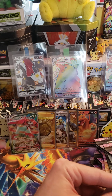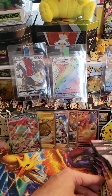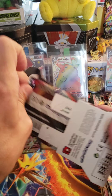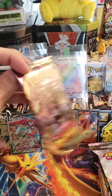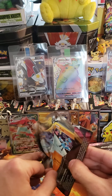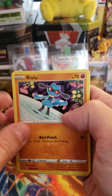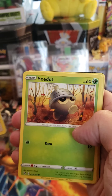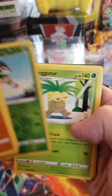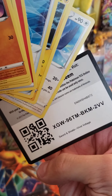Sleeve them up. We have got eight packs now of individual Vivid Voltage singles. Let's see how we do. First pack of the singles. Eevee. Seedot. Electrike. Clefairy. Reverse Go Goat. And an Executor. And there's the code.